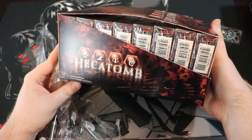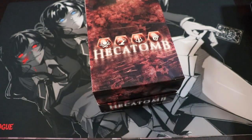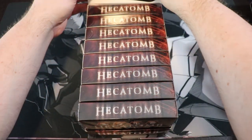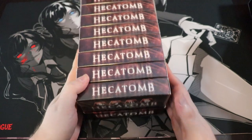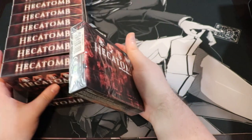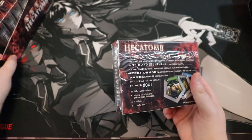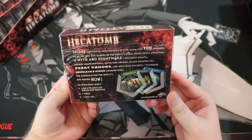This is a pretty hefty box — it says eight 40-card starters. The starters are like the whole length of the box. We have the Hecatomb logo and a skull. It just bends and sits like that, and then we have all of the Hecatomb starters. This is some weird stuff. The starter says 40-card starter — I don't know if the starters are random or if they're fixed. We're gonna find out.